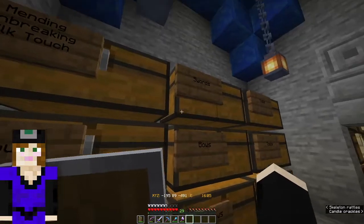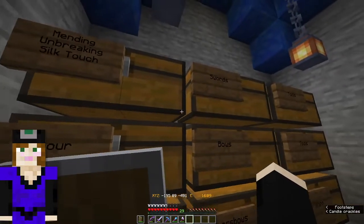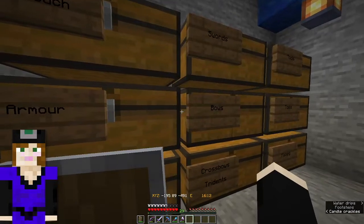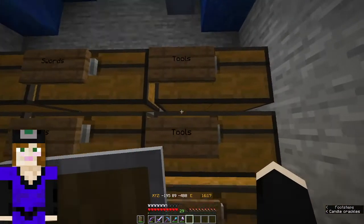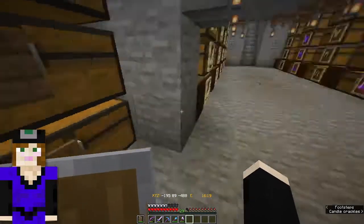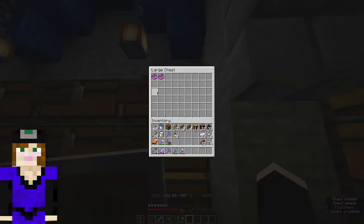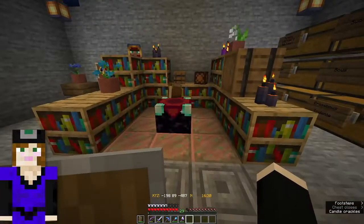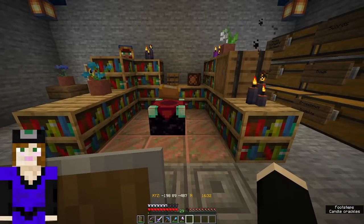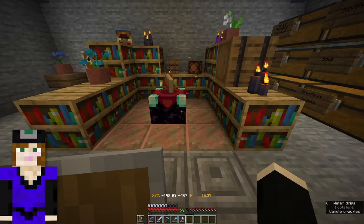Things that go on armor — I even spelled it the British way for Skelly — and things that go on swords, and things that go on bows, crossbows and tridents, and things that go on tools, and things that go on fishing poles. So plenty of room for us to put our books in. All the ones that were in the kitchen, plus the extra ones I had at home, plus the ones I just made with my levels are all in there.